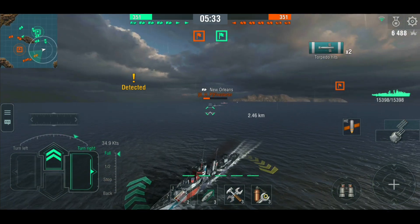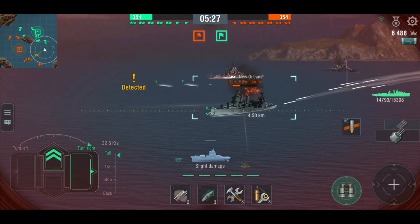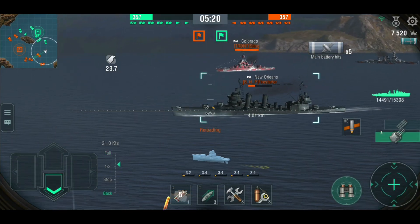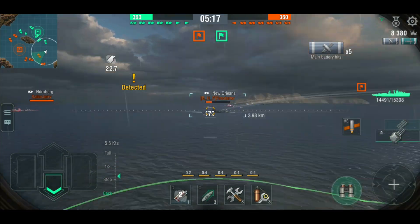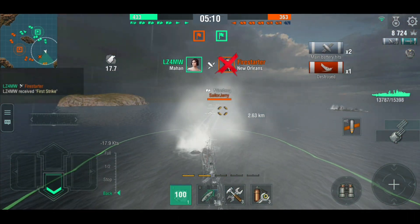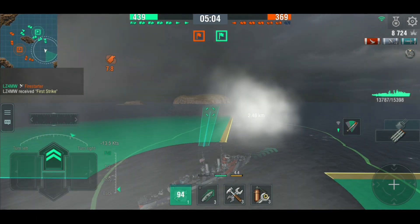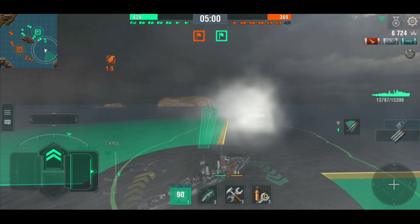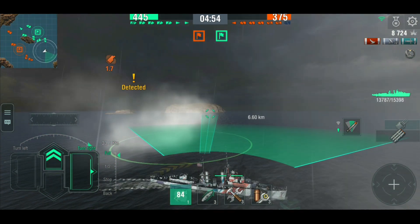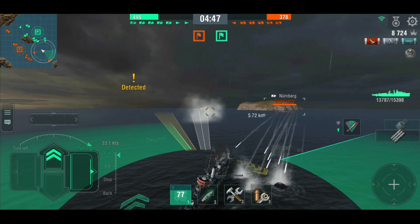When you're doing this sort of stealth torping you're better off keeping something in reserve, because you never know when another target will come along. It's pretty unfortunate for that New Orleans because now he's low on health. I've dropped the smoke screen because as soon as I opened fire I realized I was up against a Nürnberg — and a Nürnberg is very bad news. It's a pretty weak boat but very effective at beating destroyers, with accurate, long-range guns. Not something you want to tangle with.